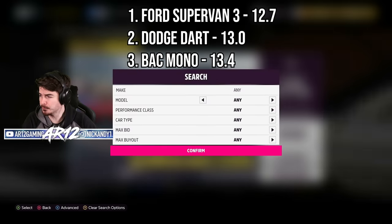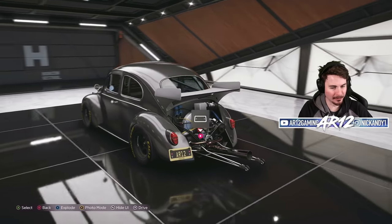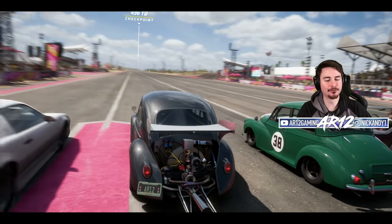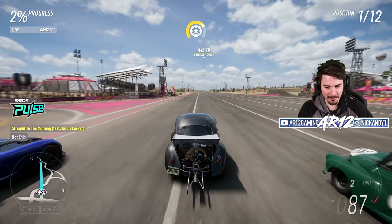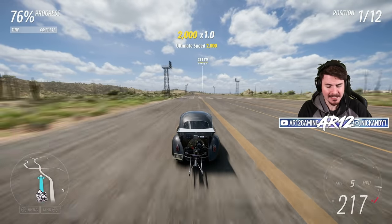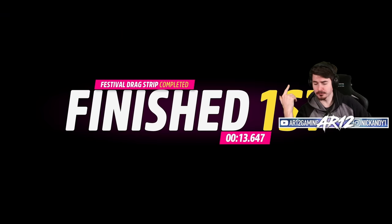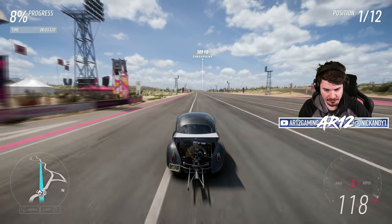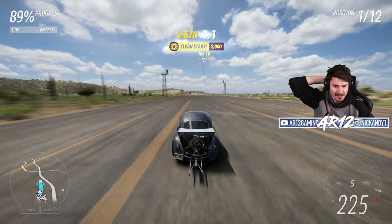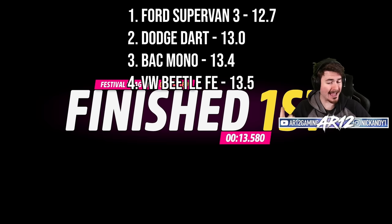People in Twitch chat are asking for the Volkswagen Beetle Forza Edition. It's not every day you get a car with wheelie bars in Horizon, so we've definitely got to test that — this thing is born to go drag racing. This tune has 900 horsepower and 600 foot-pounds of torque. It feels pretty good off the line, gets a nice little squat and pops a wheelie, but it kind of dies after 200 miles an hour. Only 230 miles an hour across the line — compared to the Ford Supervan, it's never going to be that great.